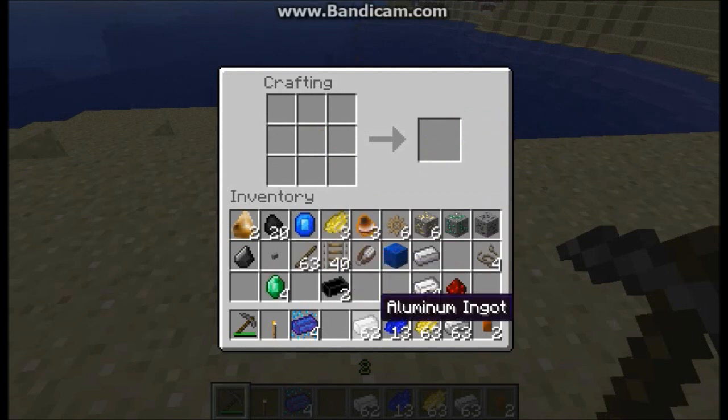The second addition is aluminum ingots. Aluminum is a supplement for the shears recipe.